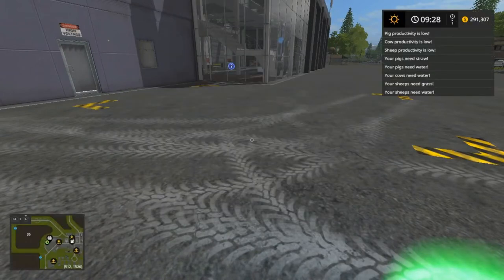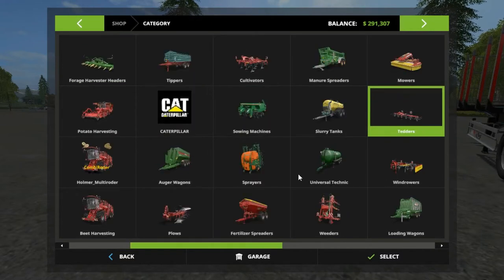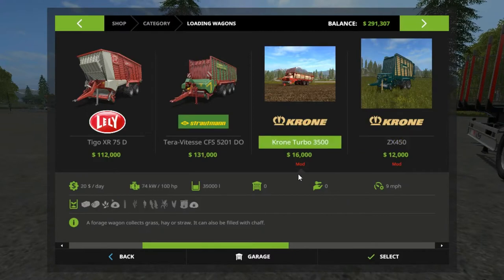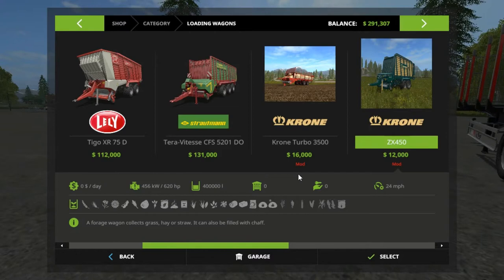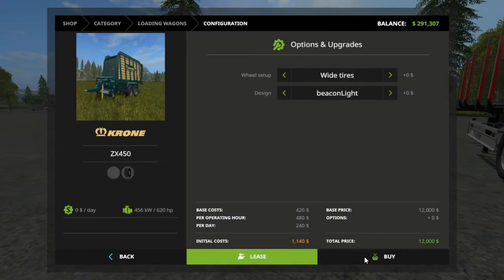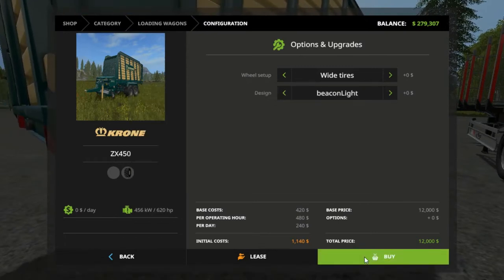The one we're fixing to buy doesn't even cost nowhere near that. I'm probably going to say it's cheating, but folks I can't help it — I didn't make the price. I can go in and change the prices now, because I don't have it figured out how to do that. But this is what we're getting right here — $12,000 is the price, but it holds $400,000. It used to be $200,000 but I changed it to $400,000, and we're going to see how that handles. Wide tire, beacon light — buy. We actually could buy two of them but I'm just going to do one right now. There's our loader wagon.